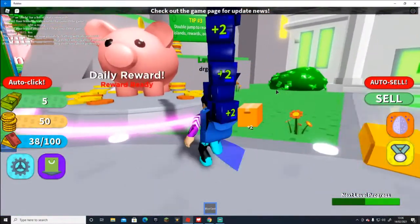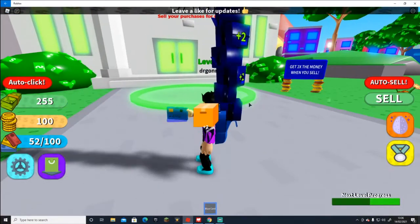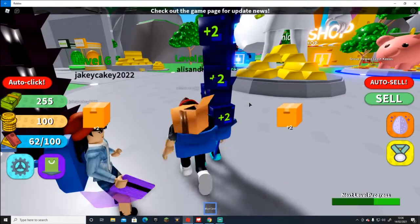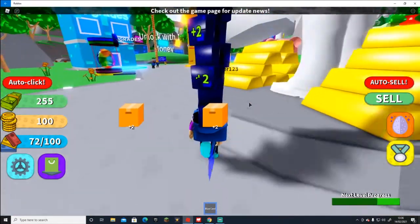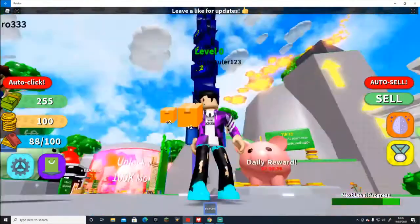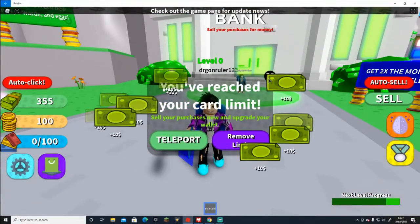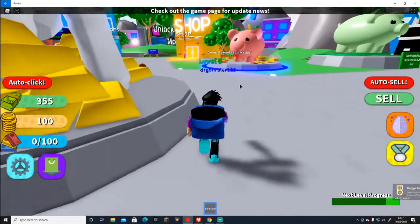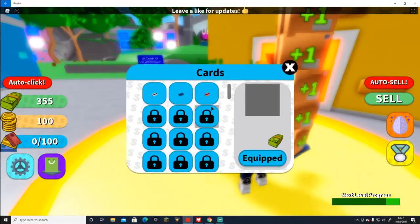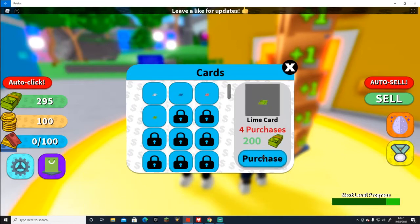Oh god, you can jump high in this — jesus christ. Oh, double jumps! Daily reward. Anyway, let's just go ahead and sell the boxes. Look at that money in the bank! So let's just go ahead and grab another card if we can afford it — yeah okay, we could probably afford another one.